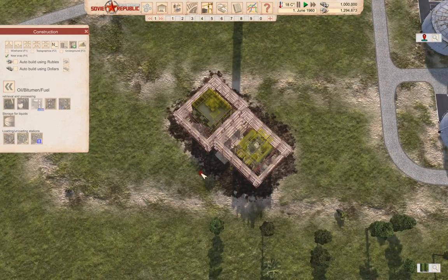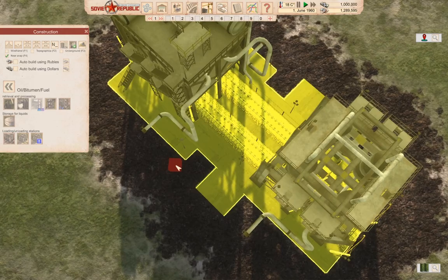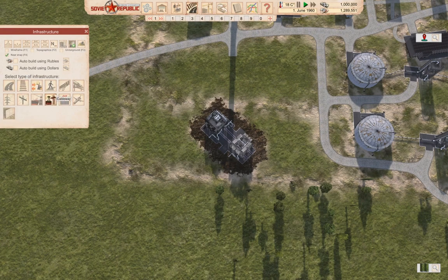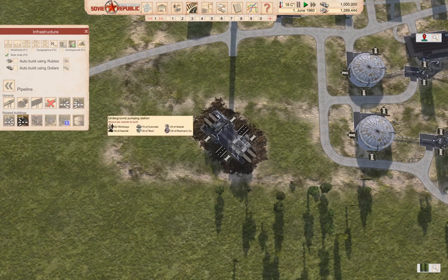Let that finish building and then we can see what we've got here. Now we need to go over here into pipelines and pumping station — underground pumping station.